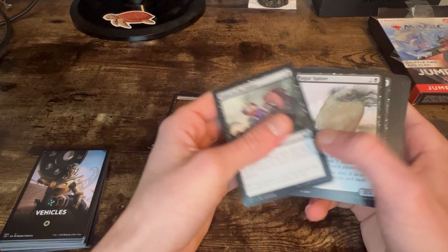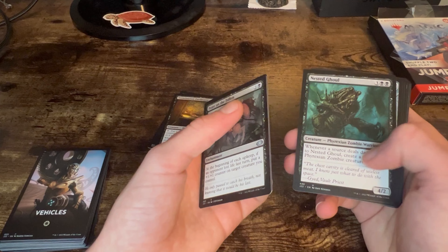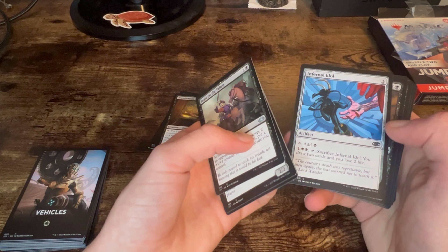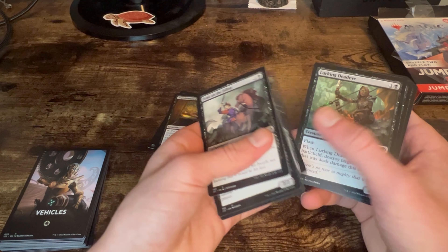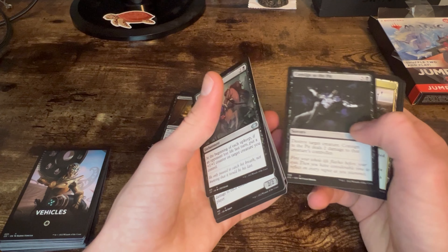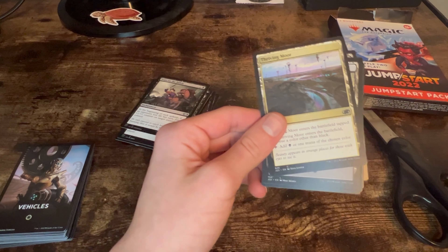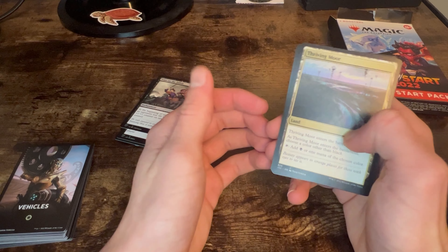Moving through the uncommons and commons: Feast of the Fallen, Plague Spitter — one of my favorite black cards, cool art — Nested Ghoul, Talon of Pain, Creeping Bloodsucker, Orcery Rats, Infernal Idol — cool card — Alley Straggler, and Freaking Deadeye. As you can see, none of these cards are super high power, but what's good about this Jumpstart product is every deck you build is going to be around the same power level, so it's really fun to play with friends.